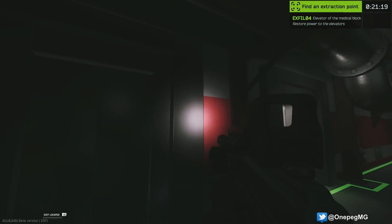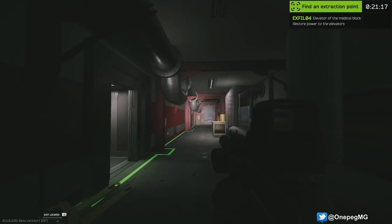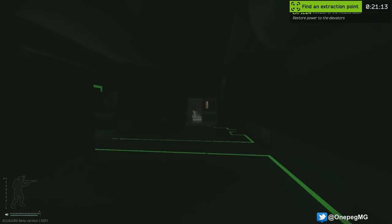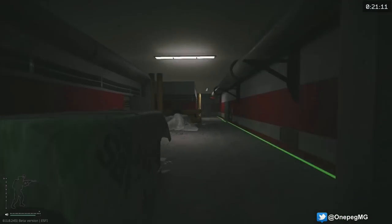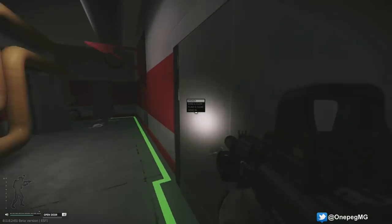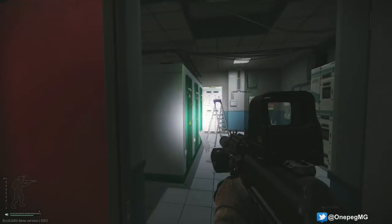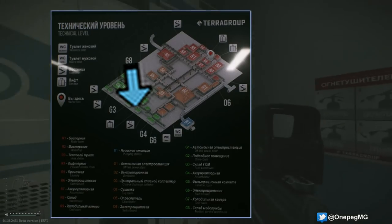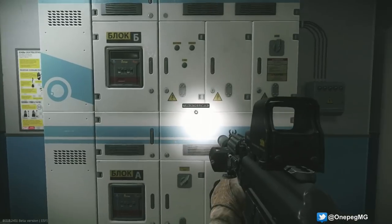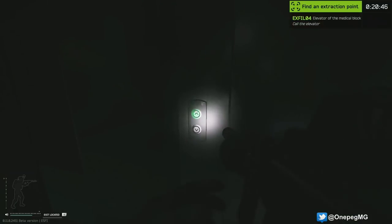The next extraction is the medical elevator, located in the green medical wing on the bottom level of the lab. The entire wing has an illuminated green stripe on the hallway floor, so if you see that you're in the right area. The elevator itself is located in the hallway between rooms G3 and G4, while the power for the elevator is located in room G6. Hit the panel, go back to the elevator, call it, and wait.